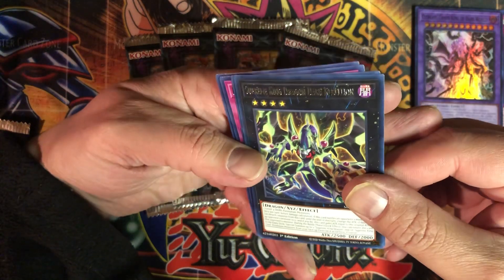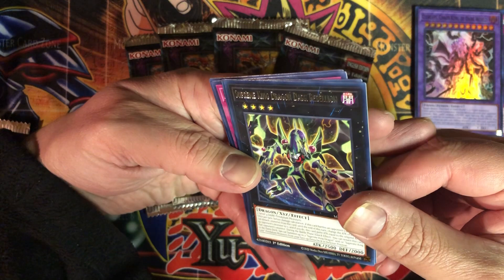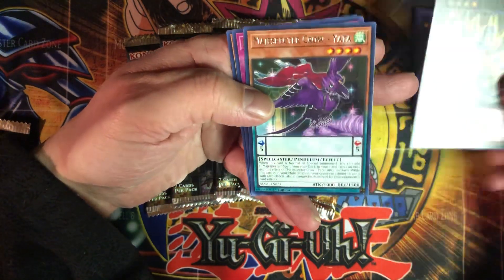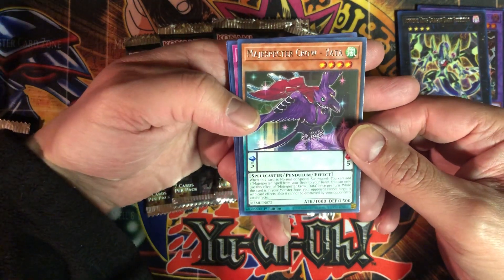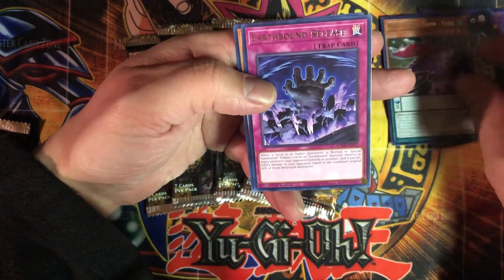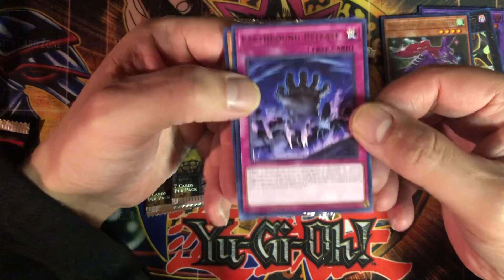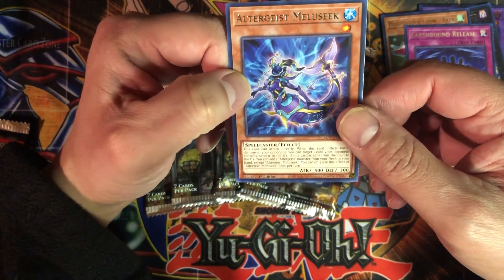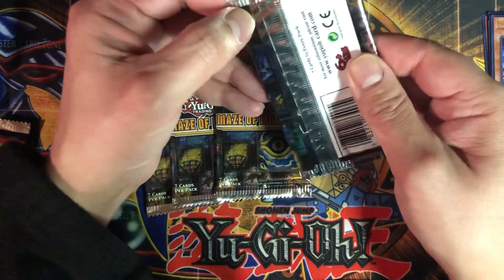Supreme King Dragon Dark Rebellion — an XYZ monster. Magispector Crow — isn't this a reprint? Earthbound released — they brought the Earthbounds back, that's crazy. And another Altergeist, Melusuke. Alright, let's check the second pack.